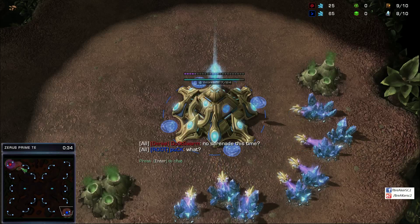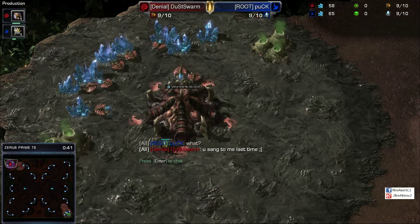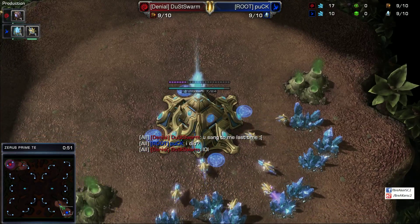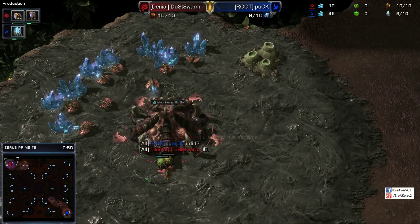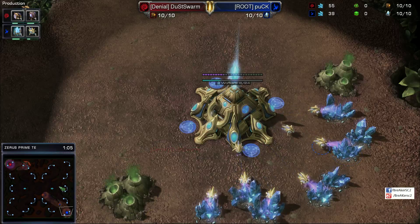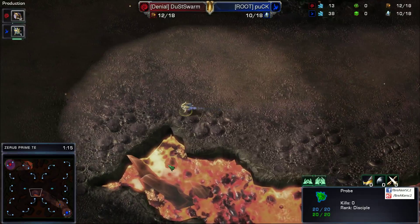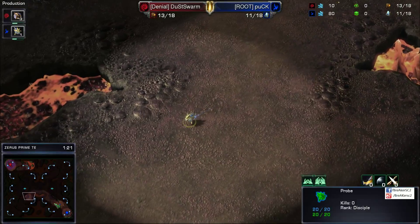I'm just going to concentrate on what's going on here in the game. If we look at the spawn positionings, I think this is basically the longest — I want to say this could be the furthest position to spawn from your opponent in the entire history of StarCraft. Of course, there's also Taldarim Altar. The probe's been sent out already by Puck, and he's going to scout in the lower left hand corner first.